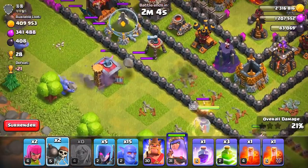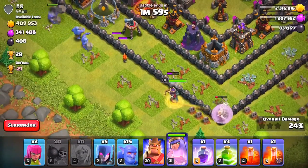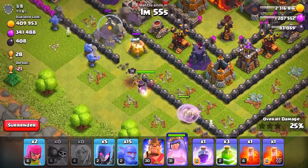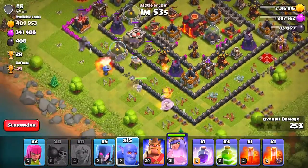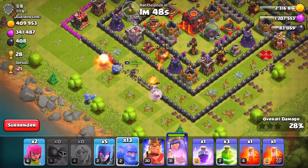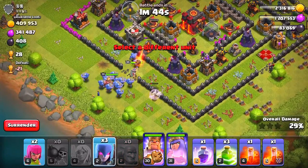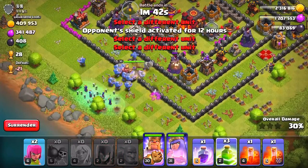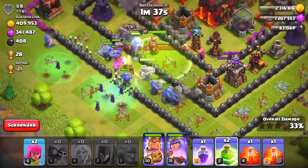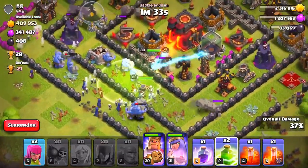Come on ballers, do some damage. Queen, I am sorry — oh my god, I can't believe this. The queen literally does not want any health. Finally the queen did something right in her life. So we're going to drop in the rest of our ballers. I honestly don't know how to do this, I'm just going to spam in all of my ballers. Dropping that Barb King and then all of the five witches. Let's drop in that jump spell. Hopefully the ballers do swing into the center of the base. Did all of our healers die? I think the air defense actually took them out — that is sad.